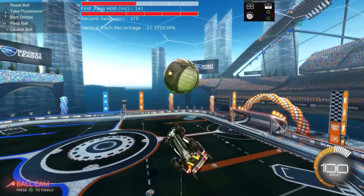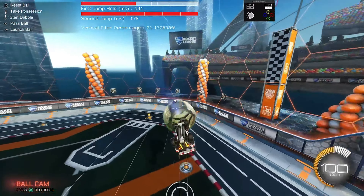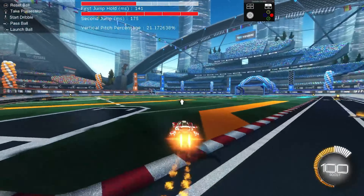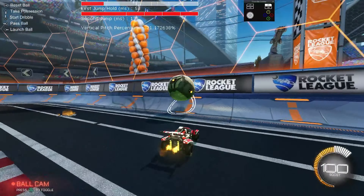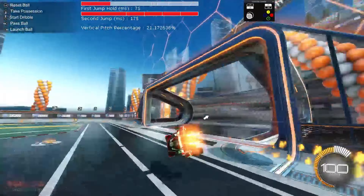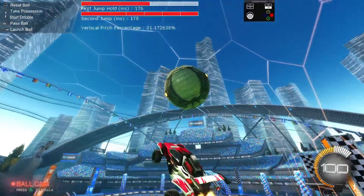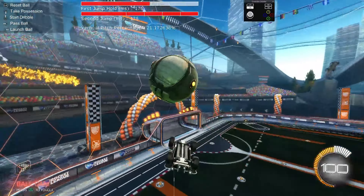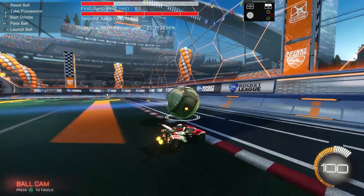All we're practicing is that motion right there and then just connecting it to the ball again. When we get that down, the next part is kind of weird - it took me a little bit. So you can do this: you pull back into the boost, so you pull your car back. You don't want to let it land on you; you want to pull back.